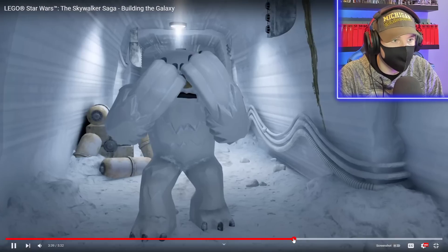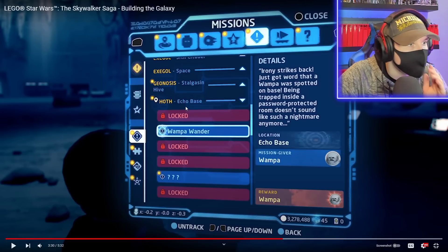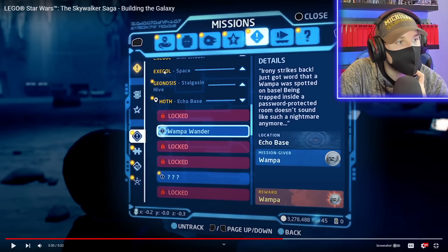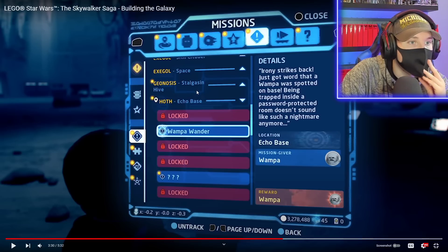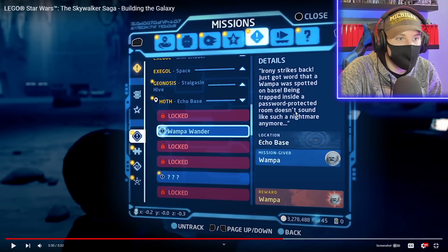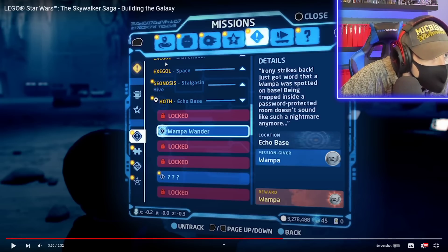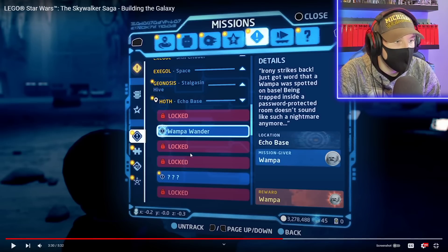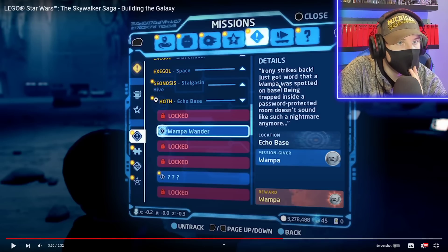Found that shot — these are all missions. Wampa Wander! You get a wampa as a reward. There's one in Exegol, one in Geonosis — the Geonosis Hives. The Hoth one: a wampa was spotted on base, trapped inside a password-protected room — doesn't sound like such a nightmare anymore. So missions span Exegol, Geonosis, and Hoth. We know what the Hoth one is — they showed the actual octopod Exegol one. Really cool!